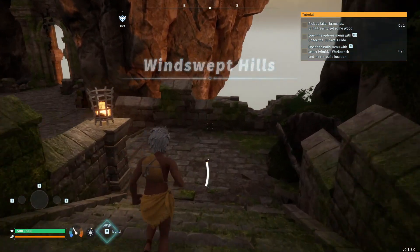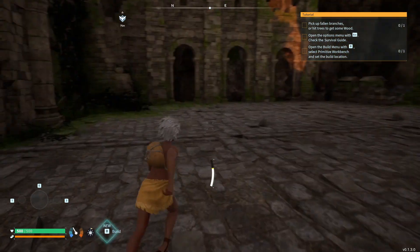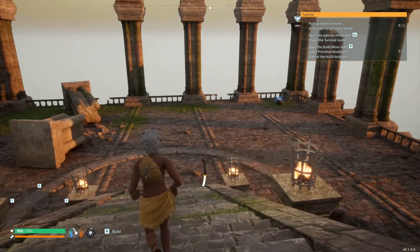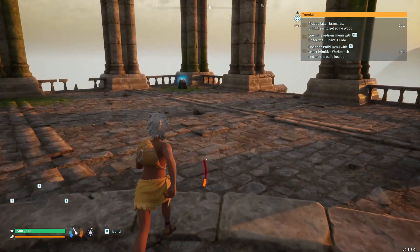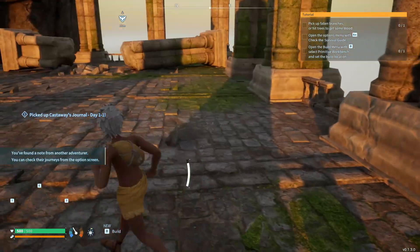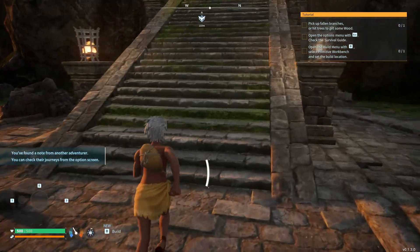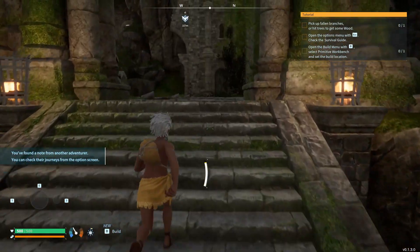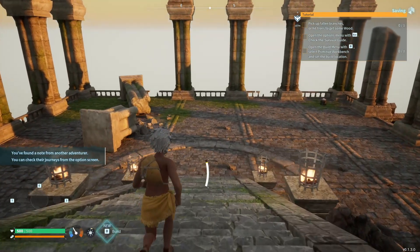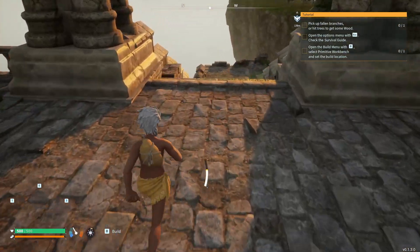I'm going to run back down this way as I did in that first series, because if you come back down this way once you spawn, you will have an opportunity to gather some stuff that you can't get without going this way. There is an item right over here — it's part of the journal series in the game.